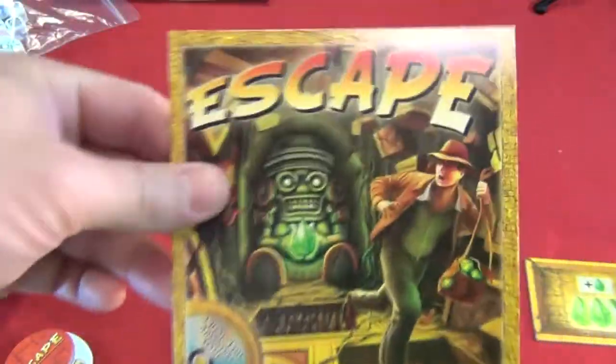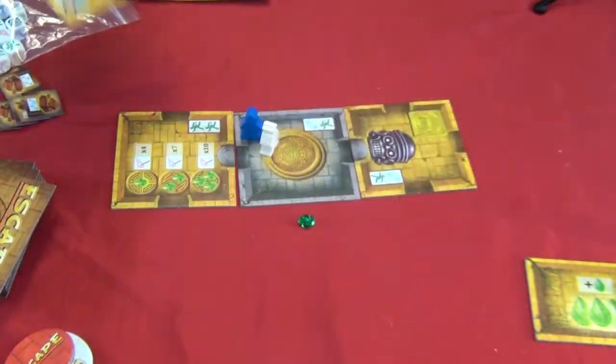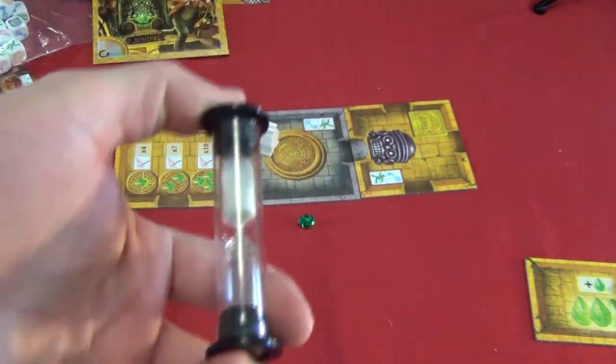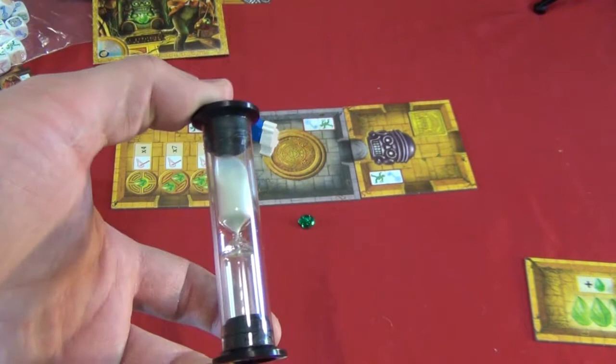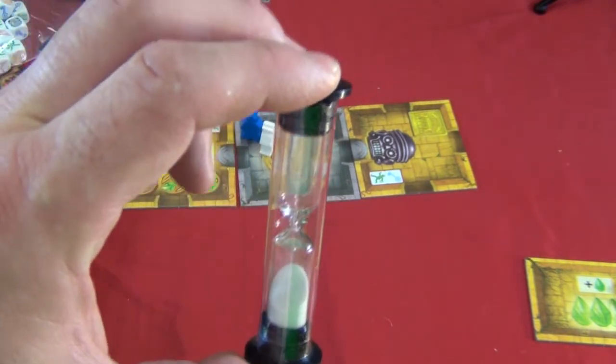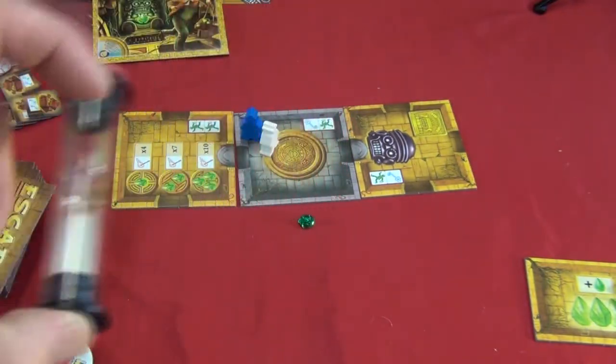So how does this game work? Well, it comes with a CD. This CD has two tracks on it timed for exactly ten minutes. You put it in your CD player and play a track — after 20 seconds the game will say 'ESCAPE!' and that's when everybody starts rolling frantically. Now, if you don't have a CD player, it does come with a timer that is about 3.33 minutes, so if you flip it twice it will give you ten minutes exactly.